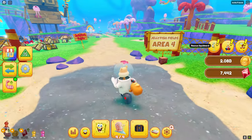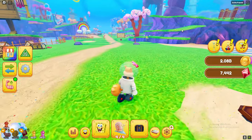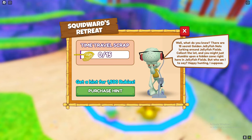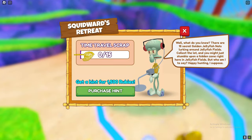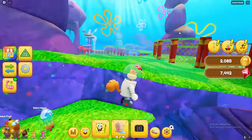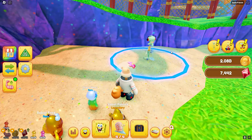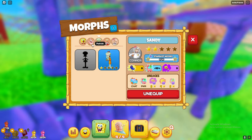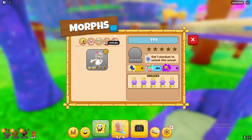There's another Squidward quest here as well. A quest I haven't covered yet should also be on my channel — all the time travel scrap locations too. That's pretty much everything. That's how you get all of the morphs. Videos on my channel will show you how to complete those specific quests, and for all of the other morphs, you get them by opening imagination boxes. It's really easy to get all of these morphs, as you can obviously see.